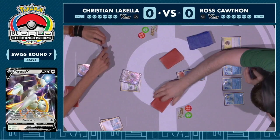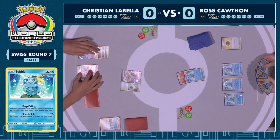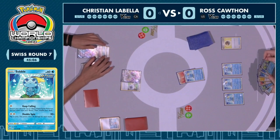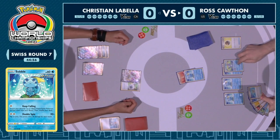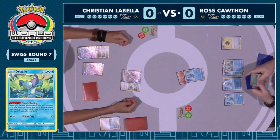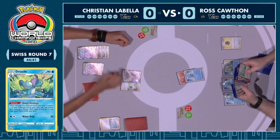This is one of the most interesting decks. Duraludon VMAX came out in the Evolving Skies expansion — when people first saw it, the ability was interesting, really strong against decks using a lot of special energy, but the energy cost was so restrictive. Then when Arceus V and V-Star came out, you can just play a bunch of different energy types and use Arceus to power up Duraludon.